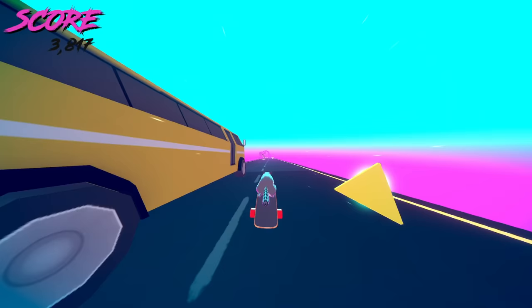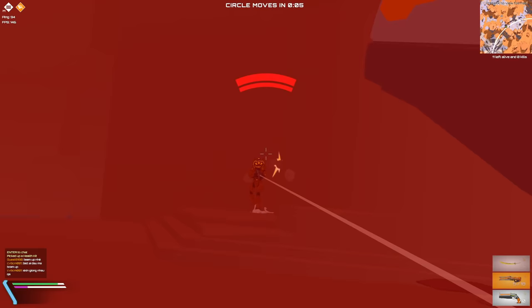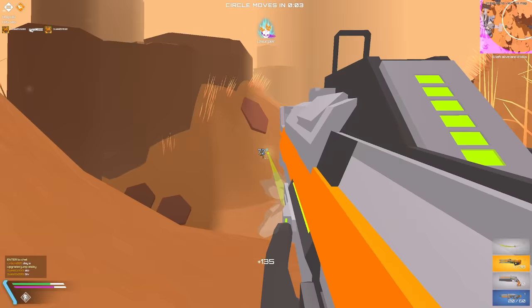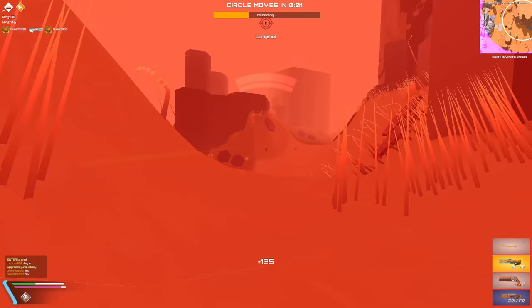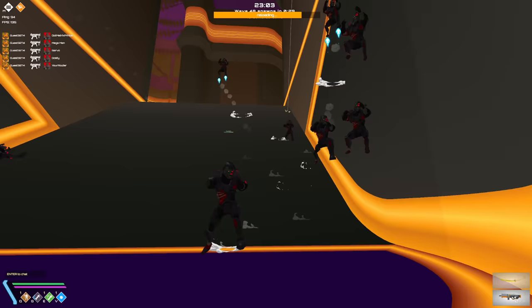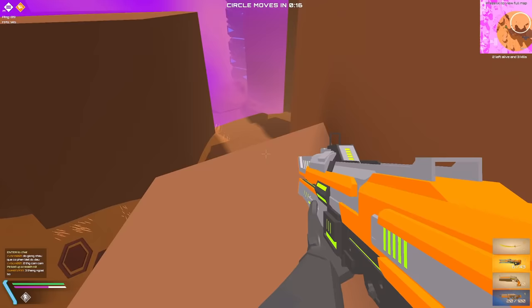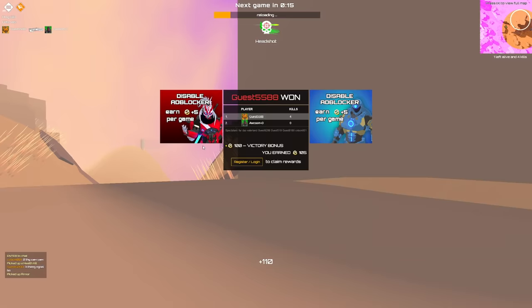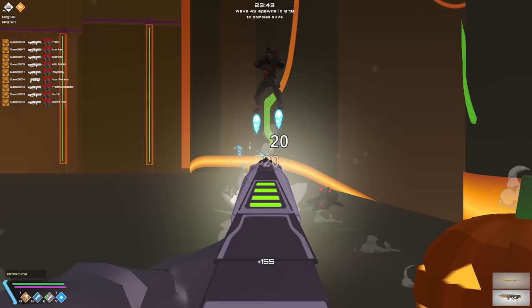Eve.io is a game that has definitely got some people talking as it's 2021's newest Halo-like browser first person shooter to get a really decent player base. There's been a little bit of drama with Krunker, but what I want to focus on is how this game has progressed. Gameplay wise Eve.io is pretty decent — you jump around, shoot people with different guns and use abilities. Over the last few months they've added battle royale, survival and zombie survival along with quite a few new maps, and the game has really been bolstered with new content.